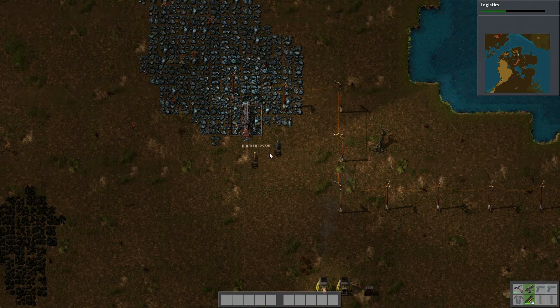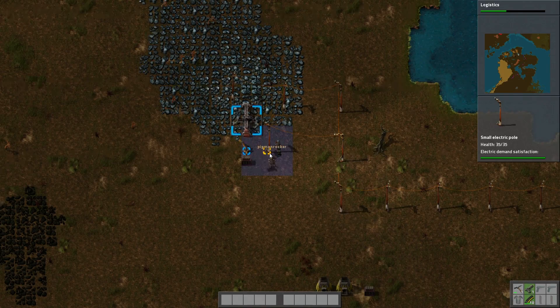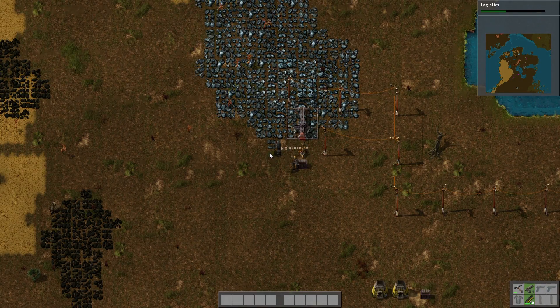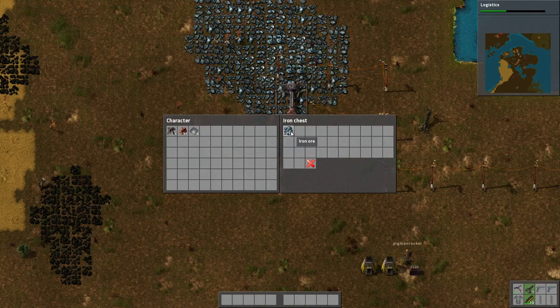We're gonna take this inserter and make it insert into that chest over there with electricity - there we go. This one goes pretty slow but the fast one goes ridiculously fast, that's why I want to get logistics which gives us the fast inserter. Now we're getting automatic iron ore - it already got 15, it goes so much faster!